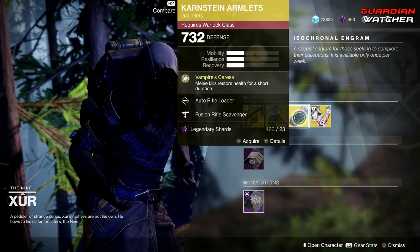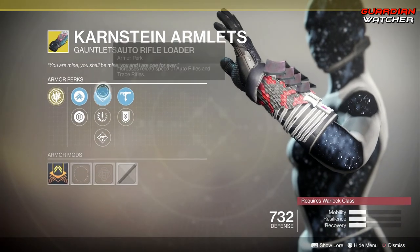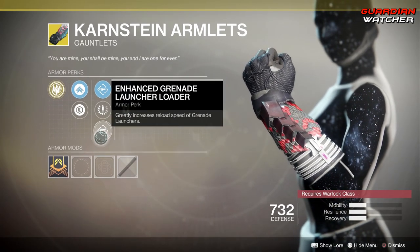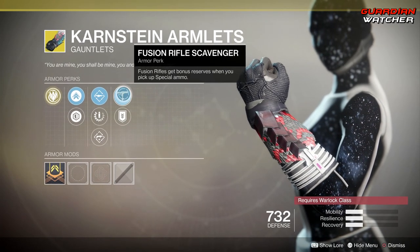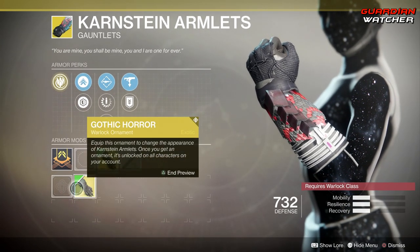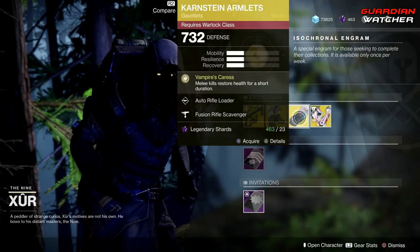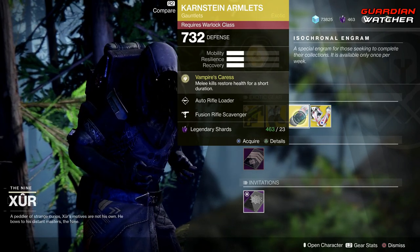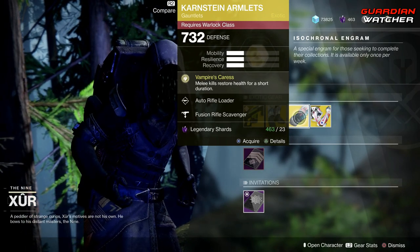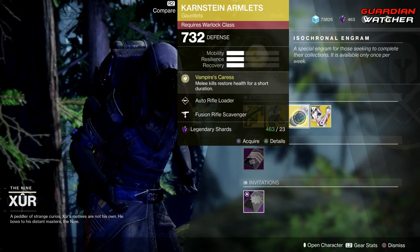Next, we have the Karnstein Armlets. The treasure perk on this is Vampire's Caress, which melee kills restore health for a short duration. Then we have Auto Rifle Loader, Light Arms Loader, Enhanced Grenade Launcher Loader, Fusion Rifle Scavenger, as well as Special Ammo Binder. This has an ornament called Gothic Horror, and it looks pretty cool. If you guys don't have this and you are a Warlock, go ahead and get it. It's definitely tier 2 in PvE as well as PvP, and an argument could be made for tier 1 or tier 1.5. It's definitely a good exotic to have — definitely in the top 5 exotics for the Warlock.